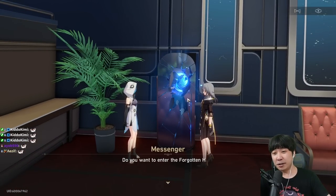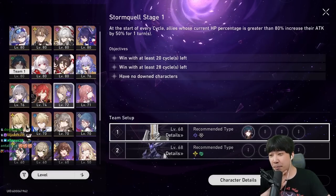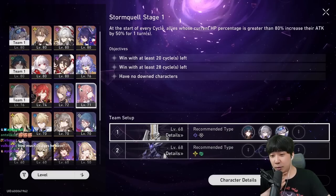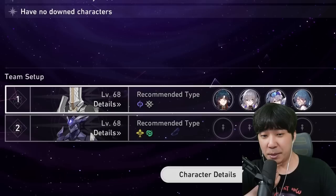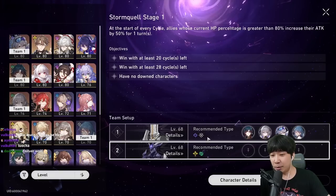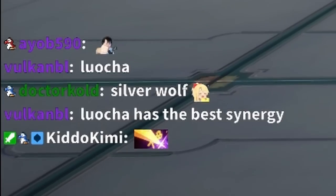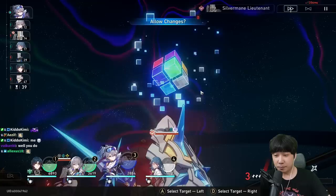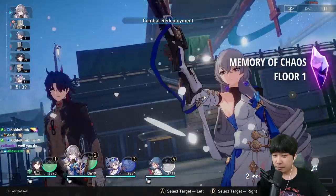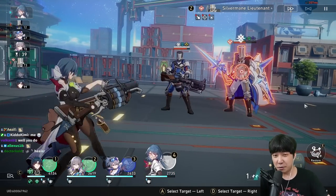I'm going to bring Blade into Memory of Chaos and see how much damage he can do. For Blade the best team is going to be Bronya, Silver Wolf, and any healer. We can put a physical character to have better chance of implanting wind weakness — actually it's 100% because we have quantum and physical, so it's guaranteed wind weakness. Luocha has the best synergy, but not everyone has Luocha.